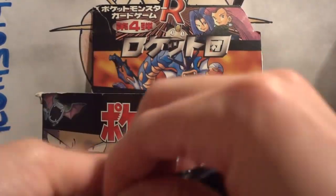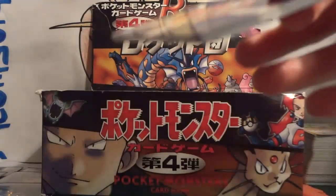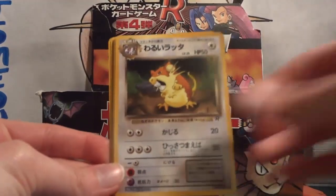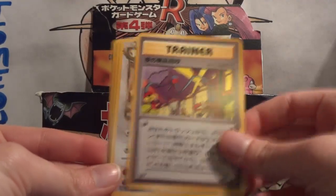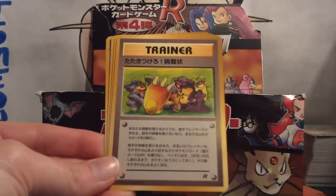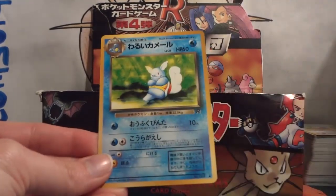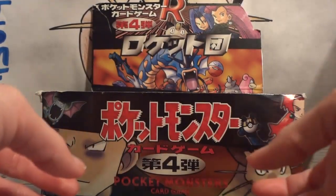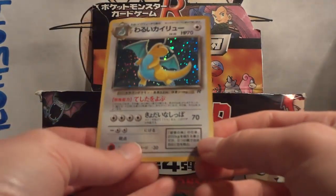I've got a duplicate pile going. Pack 2: Meowth, Raticate, Electrode, Nightly Garbage Run, Persian, Challenge!, Sleep, Dark Rapidash, and Dark Wartortle. And my holo is a Dark Dragonite.